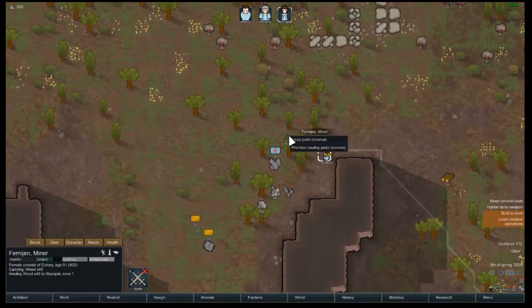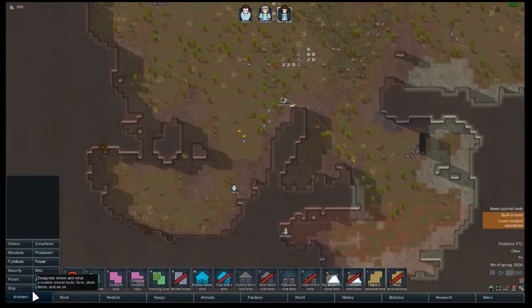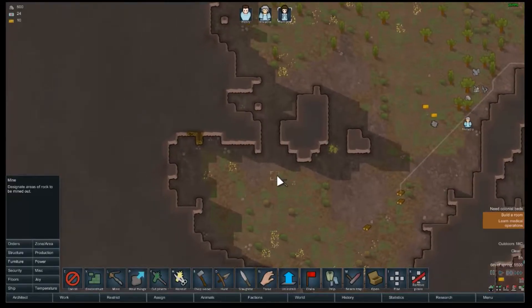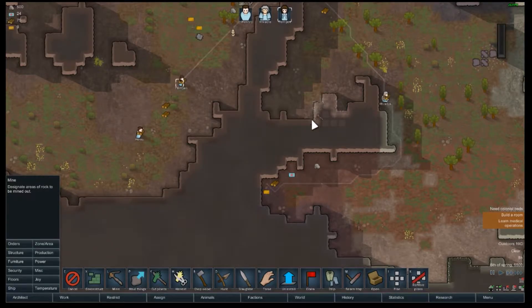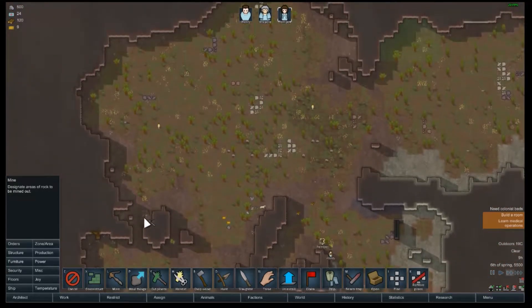There we go, now they're gonna equip the pistol. We're gonna want to have them start mining, but we're gonna want to give them a break after they get enough ore. That's another kind of ore I haven't used before — but this is the stuff we want, so we're gonna mine it all out. We have one really good miner on our team.